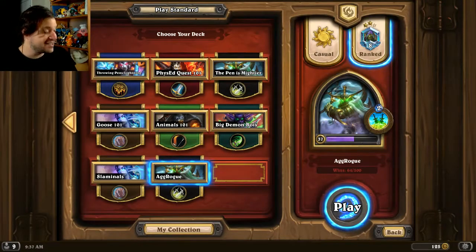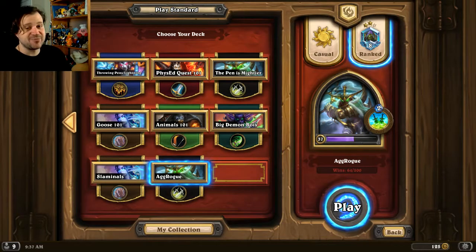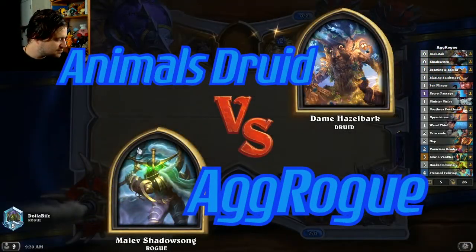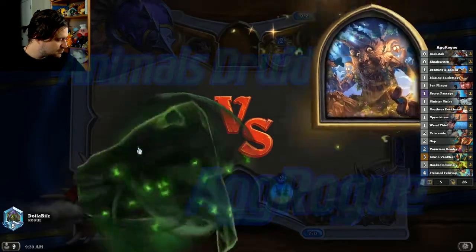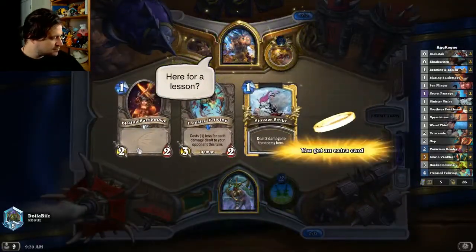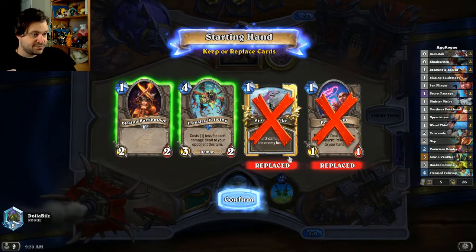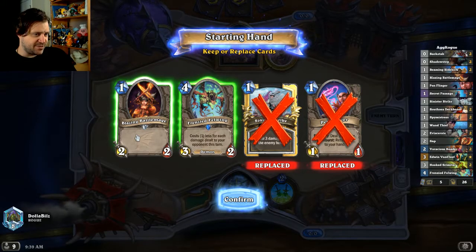I'm gonna try out this aggressive rogue — it's killed me by turn four or five so many times. I'm gonna try heading in there and killing some people. The pillars seem to be secret passage to get more cards, voracious reader to get more cards, and then using all of your cards to reduce their life total from whatever it is to zero — often times 30 to zero. Turn one: blazing battle mage.